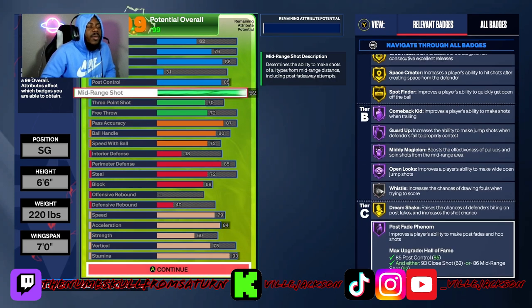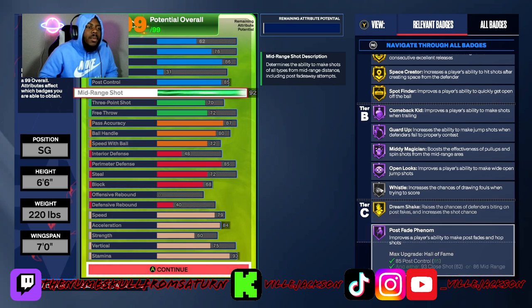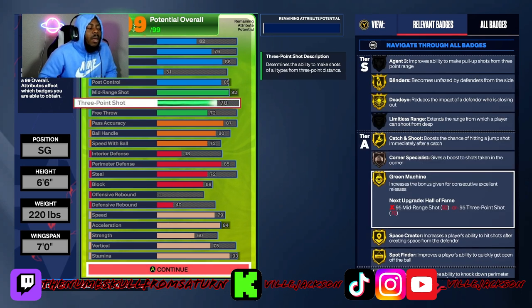Mid-range is just high enough so we can get all the badges, especially Midi Magician on Hall of Fame — any Hall of Fame badge, you want that. You also get Catch and Shoot.